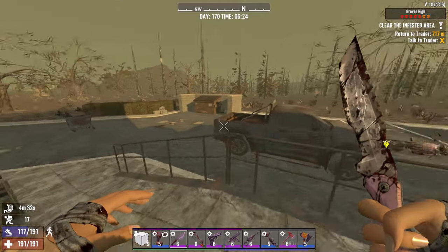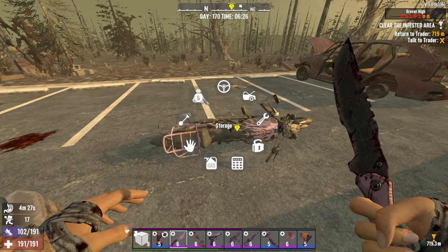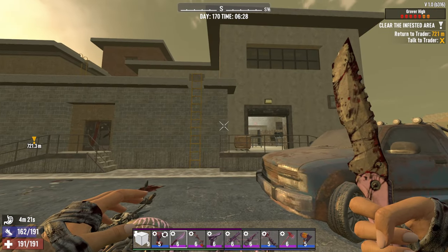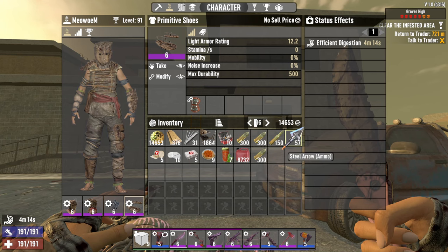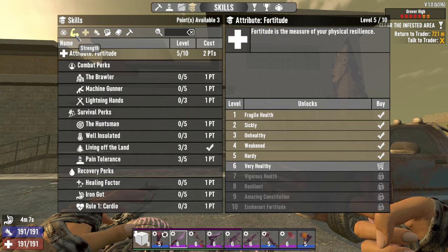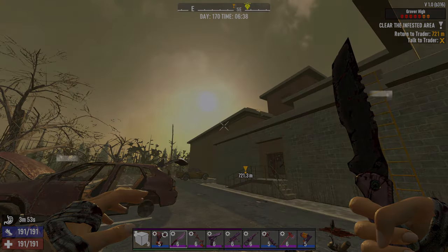If you're playing run and gun and feel overwhelmed, you can come back through here to handle the last area of zombies. That's about it for Grover High. As you can see, if you don't choose to play assassin armor it's still doable for a stealth build — it might not be as effective against trigger spawns, but you can still run away and hide from them. I'll see you in another video of the infestation series. Thank you for watching and have fun with the game — bye bye!